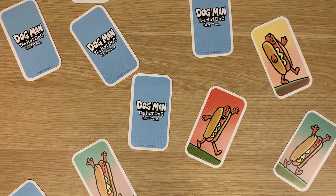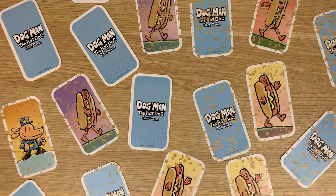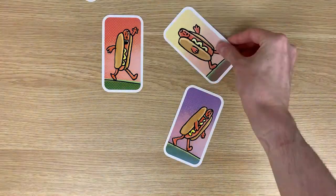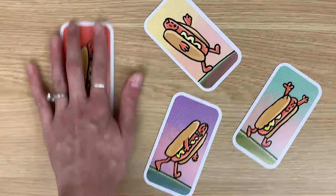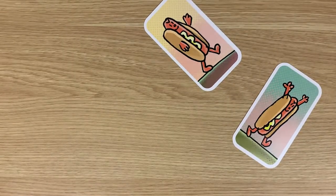Play continues clockwise until there are no more hot dog cards left on the table. If that very last card you turn over is a hot dog card, then all players must race to collect any remaining hot dog cards in the playing area.